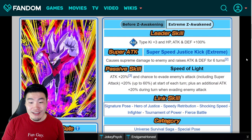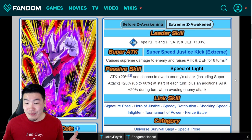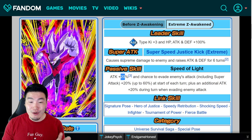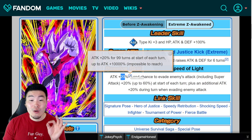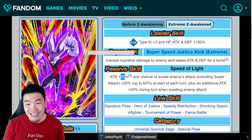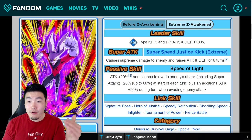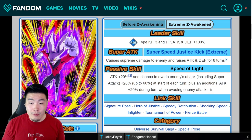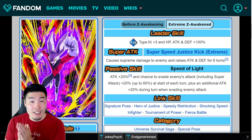I think it's a very good Extreme Z Awakening for Dyspo who obviously needed an EZA. He keeps that crazy 20% attack boost that can infinitely stack — Attack plus 20% for 99 turns up to 10,000% attack. Obviously impossible to reach in Dokkan given the events we have, but in theory he can reach 10,000% attack. He can also stack his dodge chance quicker and gets additional attack with 20% per dodge, so in certain situations on longer events he's going to be doing some crazy damage.